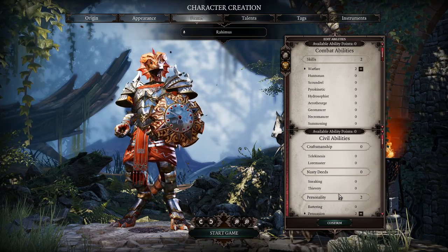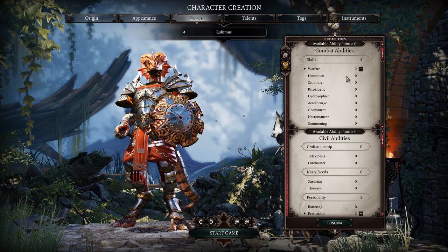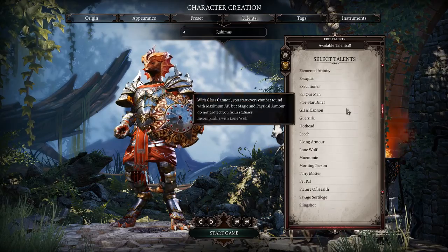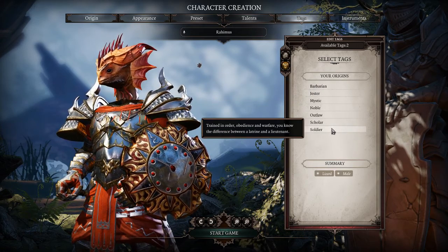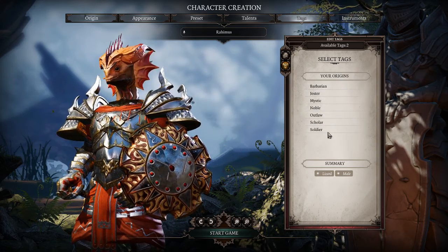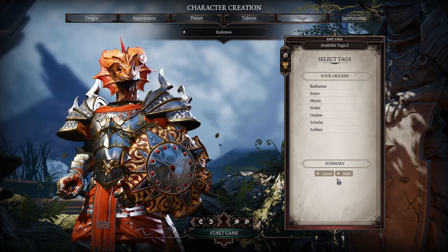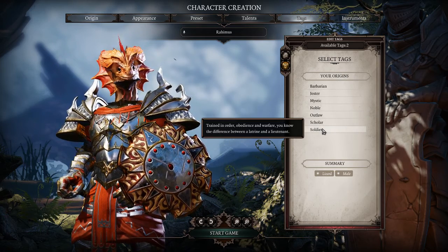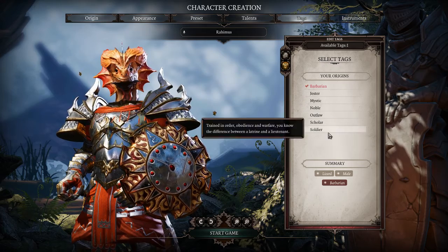For personality I'm going to get Barter and Persuasion because I want to try to talk my way through some encounters rather than just going full aggro and killing everything that moves. I like role-playing and getting into the character. For Talents I'm taking Lone Wolf to start. For Tags — these add dialogue options when you're talking to certain characters. I can pick things like Barbarian, Soldier, Scholar, Noble, etc. I already have Lizard and Male as tags, so I think I'm going to go Barbarian and Soldier — that sounds like fun.